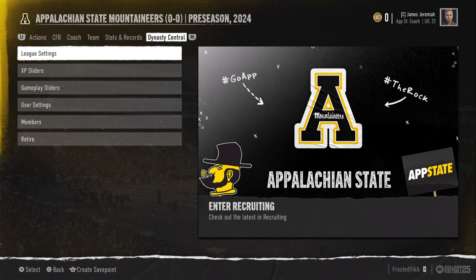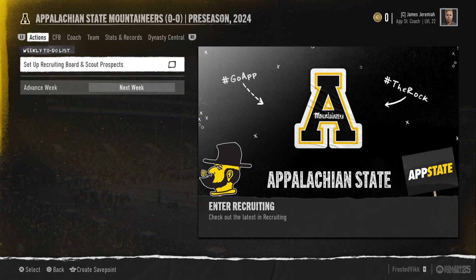If you simply want to change out of your dynasty and switch to a new team — maybe switch into the same conference, same division, same rivalries — and have to face your 99 overall App State team because they're just that good, and restart, you can.